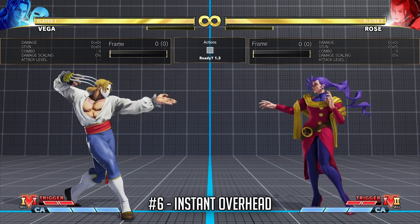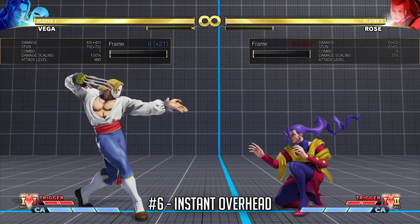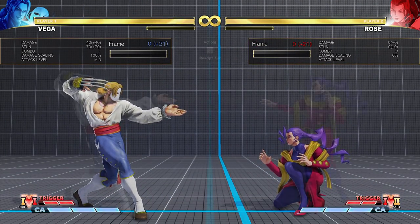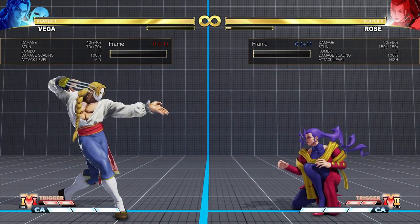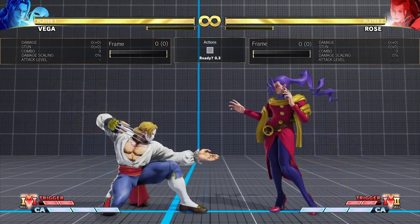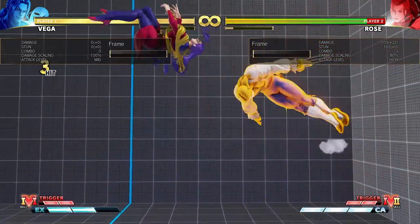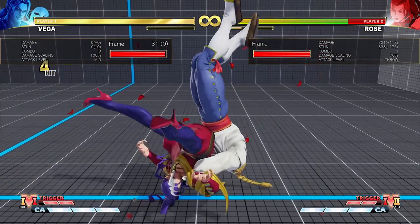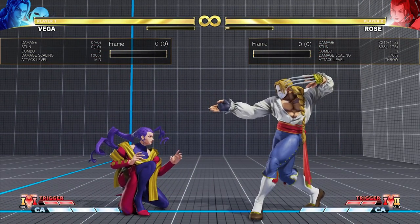Finally, the last move we're going to talk about is her Instant Overhead with Jumping Light Kick. As is true for most instant overheads, you can actually score a punish even on hit. Depending on whether it was a Jump Forward or Jump Back Instant Overhead, your punish is going to be different, but if you react in time you will be able to dash in and still punish. For consistency, I would suggest attacks that are able to juggle opponents in the air, as timing your combo to catch Rose during the landing recovery can be quite tricky.